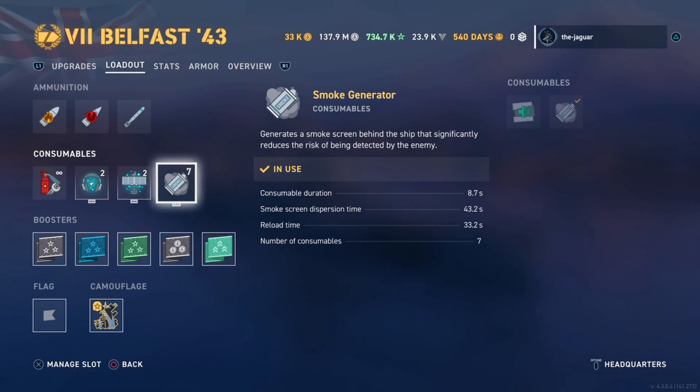The smoke consumable duration is 8.7 seconds, smoke screen dispersion time is 43.2 seconds, and reload time is 33.2 seconds — meaning you have a new smoke charge ready 10 seconds before your existing smoke screen dissipates. With seven charges that is over 280 seconds — about five minutes — worth of smoke screen you can potentially maintain. That can come in handy unless your smoke gets spoiled by a red team torpedo, radar, or a rush.